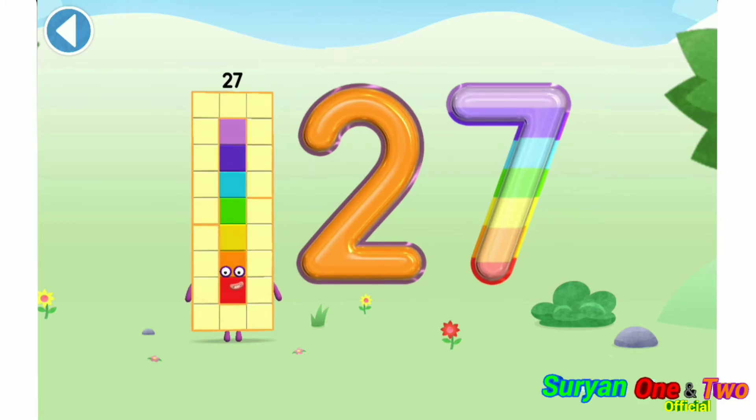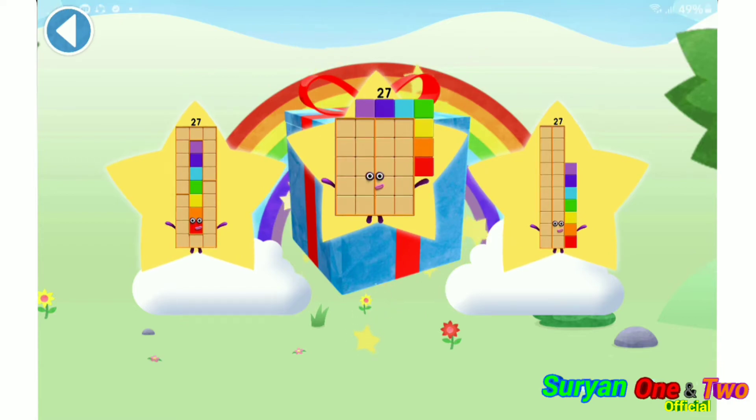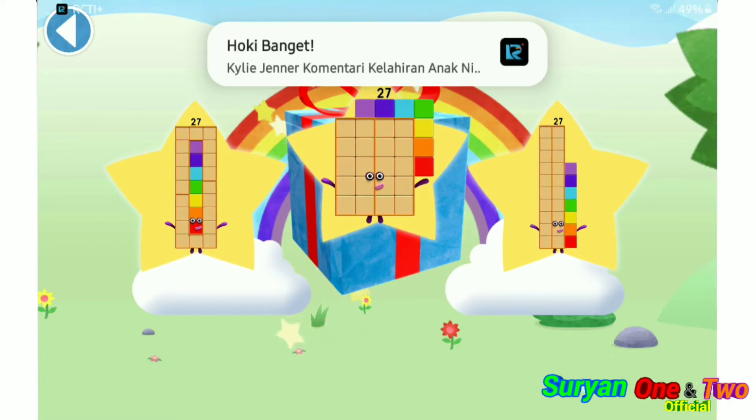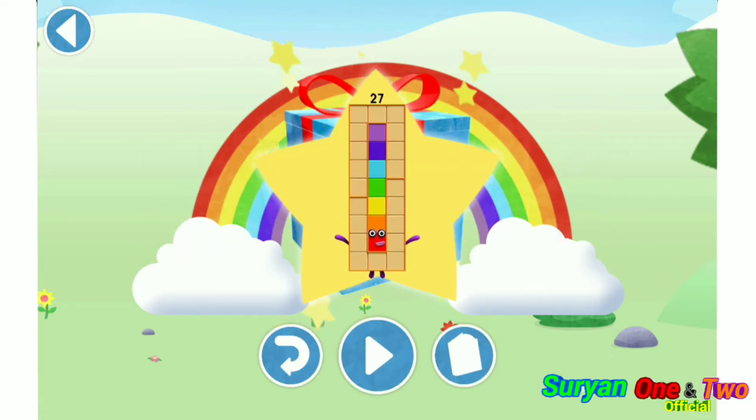Well done! You've unlocked a sticker. Which sticker will you choose? You can choose another sticker next time. Try to collect them all. Yay! Play again to unlock another sticker.